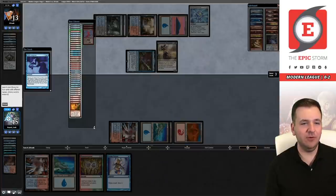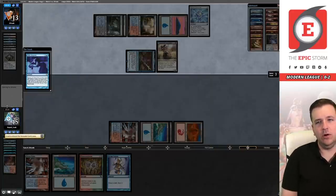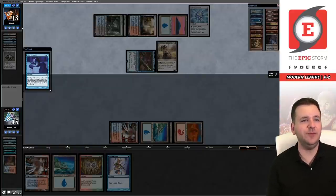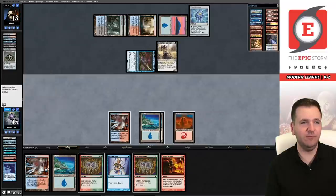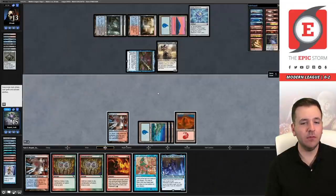We'll do a standard Gifts pile: Past in Flames, Pyretic Ritual, and Manamorphose. In theory we could get Wish or an Electromancer there, but Wish doesn't do a whole lot here — we could Wish into a Bear and pass, only to have it die. Our opponent is keeping mana open, and they already have a spell bomb in play which is awkward. They didn't give us the mana. A cost reducer off the top would likely win here, assuming our opponent doesn't have Force of Negation. Let's start on Visions — and there it is. We'll bottom this, keep the ritual on top.